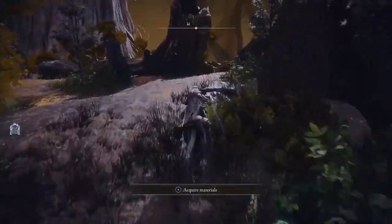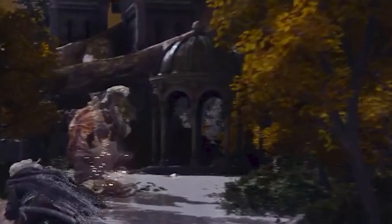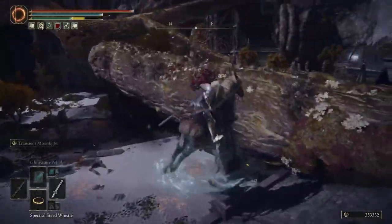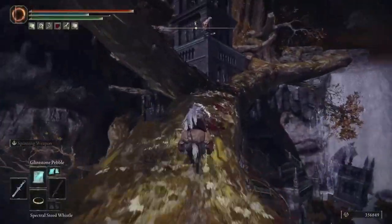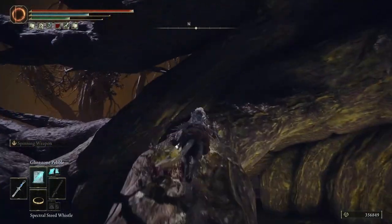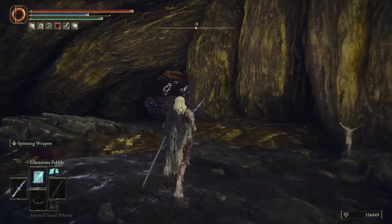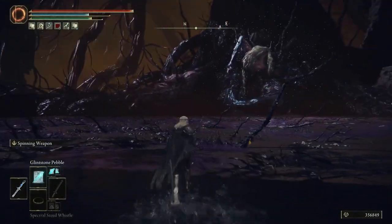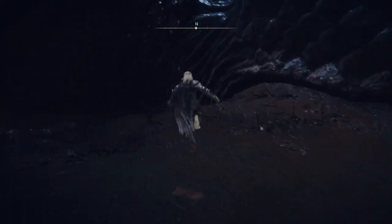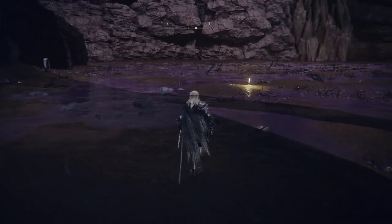Head left and up a tree trunk or branch, progressing up the tree — be careful of the gargoyles that shoot fire. Run along the path, jump onto the section with the giant tower, go down, and head through the giant hole in the wall. At the end, you'll fight Fia's champions in a small boss encounter. After the fight, find Fia sitting in the background, talk to her, let her hold you one final time, then talk in secret and give her the Cursemark of Death — she'll tell you what she plans to do.